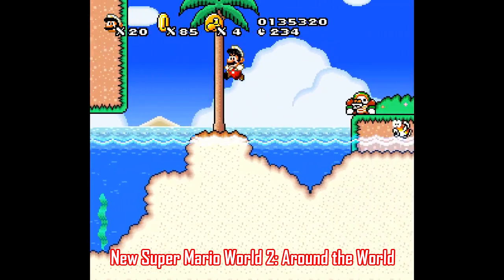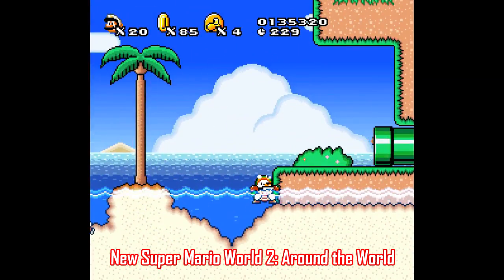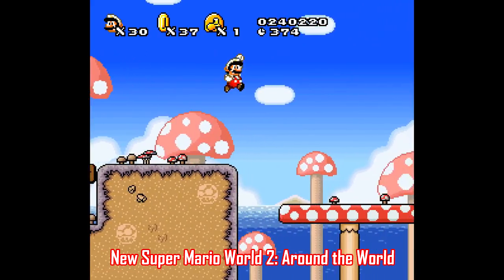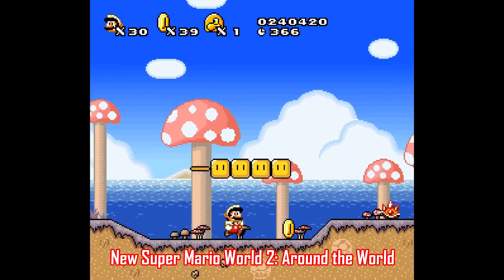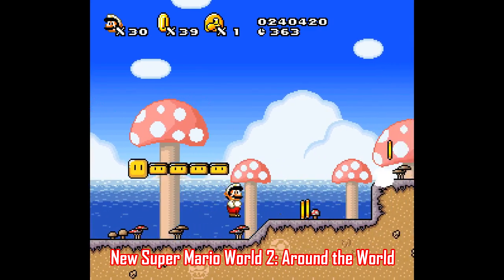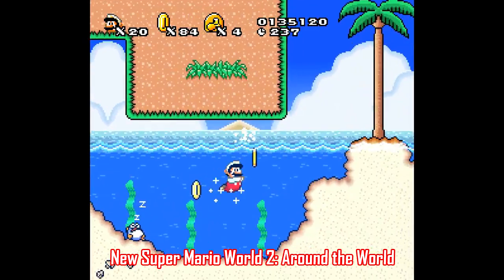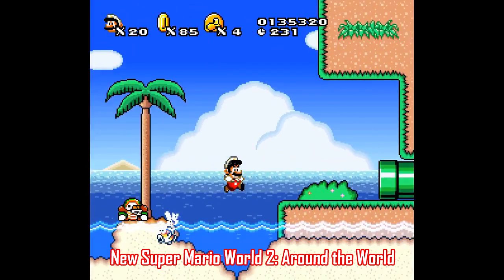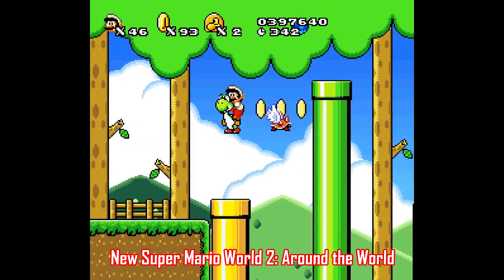Some of my personal favorite ROM hacks involve Super Mario World, mostly because I've put about a gazillion hours into that game over the years, so it's always fun to try new stuff with the same gameplay and physics. New Super Mario World 2 Around the World is made by Rilaru of Brazil, and here we've got 16 different worlds with over 90 different levels, with all new music, new boss fights, some tricky ghost houses, and you can even wall jump in this game, which is really cool. This is one of the best ROM hacks I've ever played.